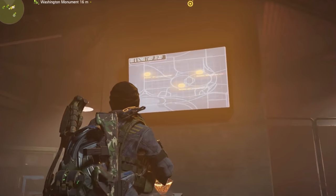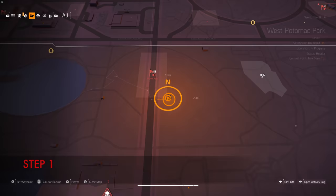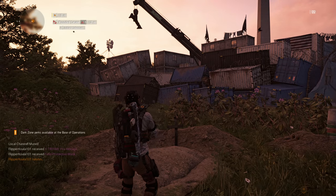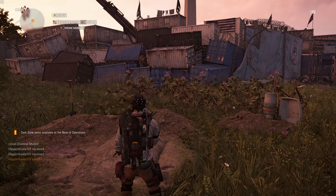Step one: come down to this location — I'm zooming in so you can measure the coordinates. There will be a grave here. Stand in front of the grave and salute. You should see a static on your screen. If the static happens, that means you're doing it right. That's the first step done.